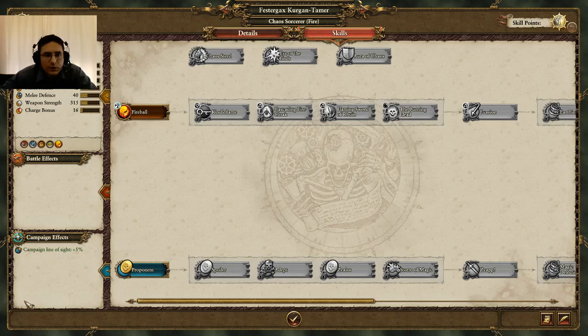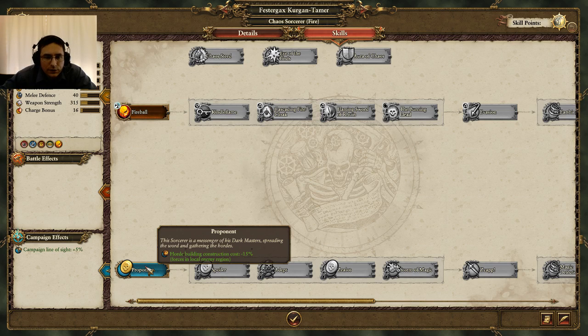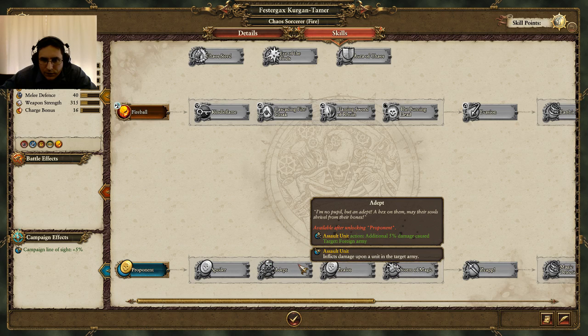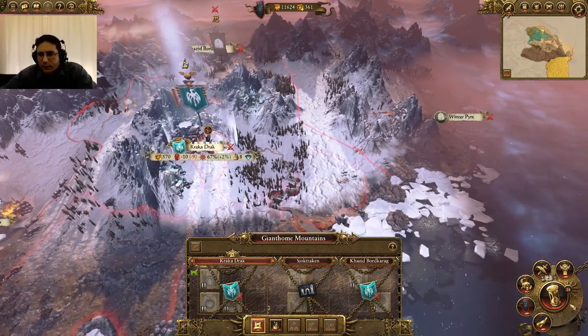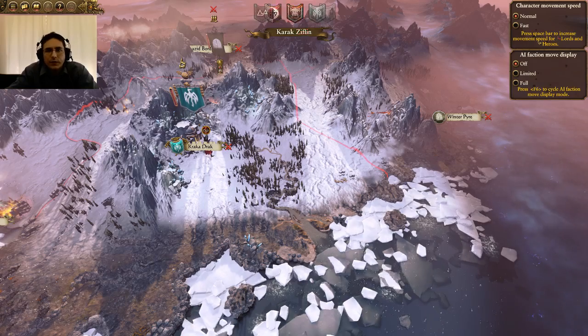But now we're level 2. Let's take a look at his abilities. He can learn Fireball, which will help him on the battlefield. Or we can go with Proponent — Horde building construction cost minus 15%. We also want to look at what's going to give him what he needs for assassination. It looks like he's got Assault Unit action and Damaging Building. For the Assassination action — an additional 8% chance of killing the target — he needs to go through the Proponent skill. So let's go ahead and put his points into Proponent. He won't have the full benefits anytime soon, but each level he gains will also increase his ability to perform the actions required.